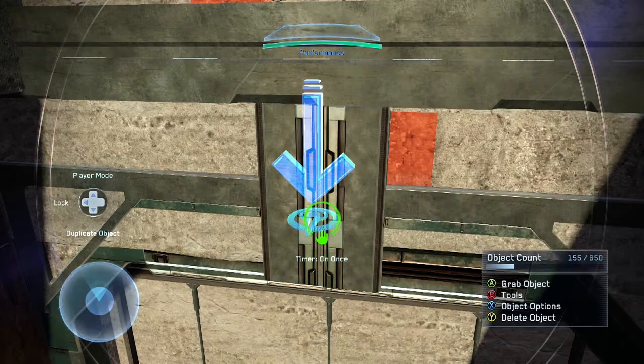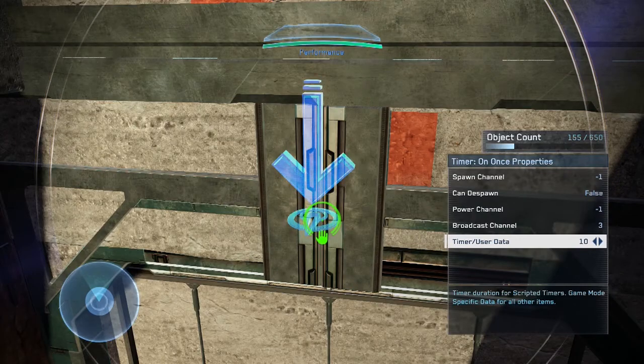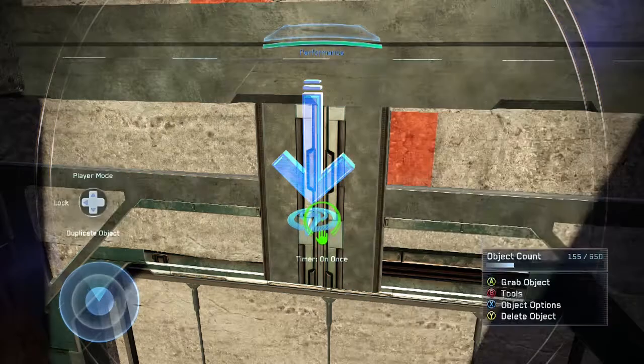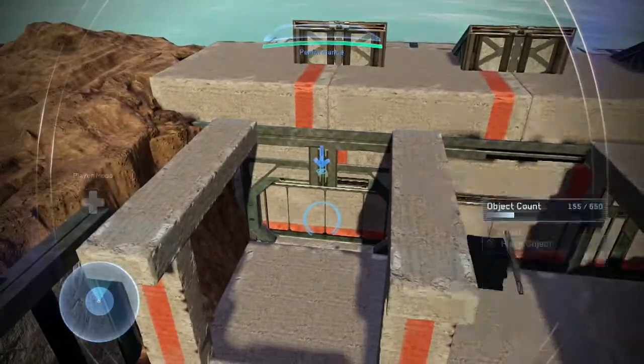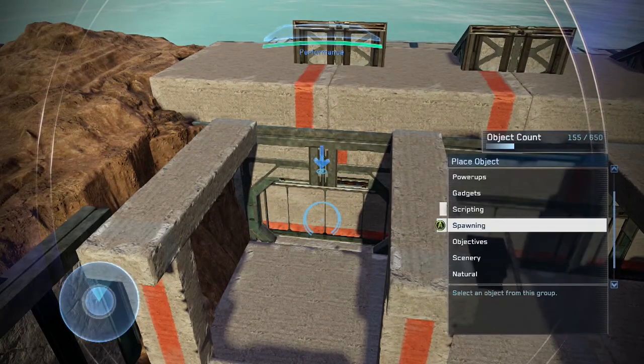We want the power channel to remain the same as the first timer, and the timer user data set to 10. What makes this one a little different from the others is when we go to scripting, we will need to grab a Timer Off Once.